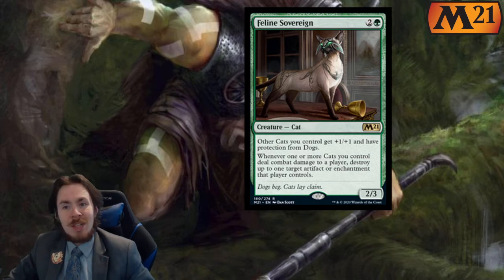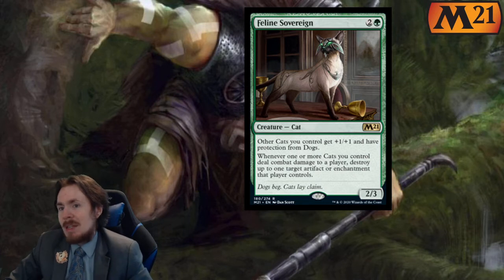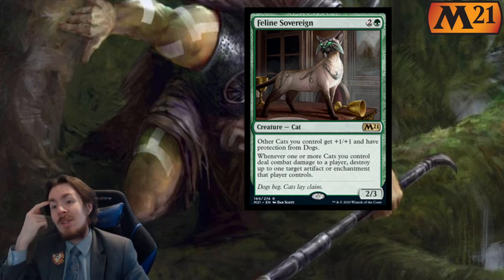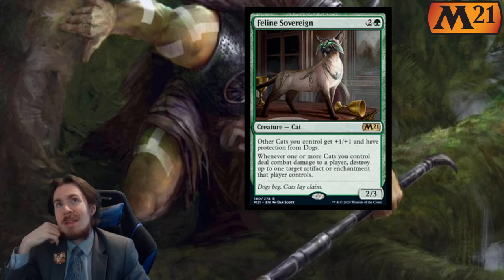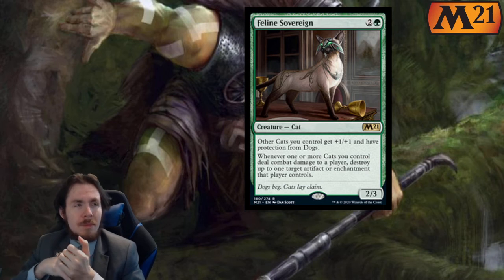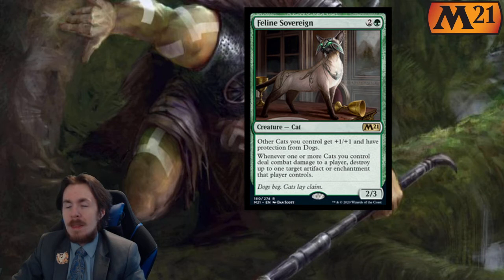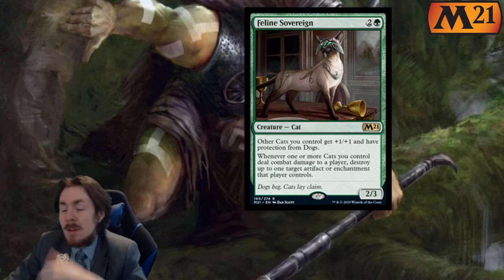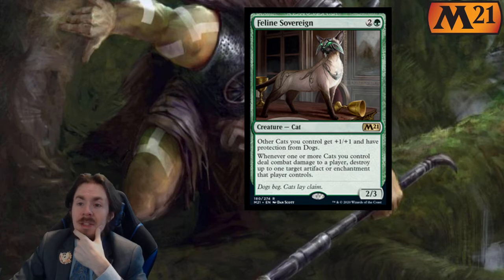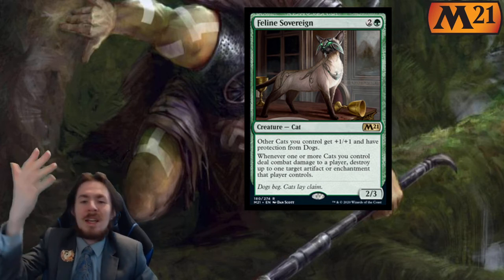Whenever one or more cats you control deal combat damage to a player, destroy up to one target artifact or enchantment that player controls — because that's what cats do, they break things. The fact that it only buffs other cats means it's a 3 mana 2-3, and there aren't that many cats in this specific set. There are plenty of cats throughout the history of Magic, but in this set not so much. I'll give it a 1 out of 5 in limited — you don't want to play a 3 mana 2-3 that buffs nothing. In standard, 0 out of 5.